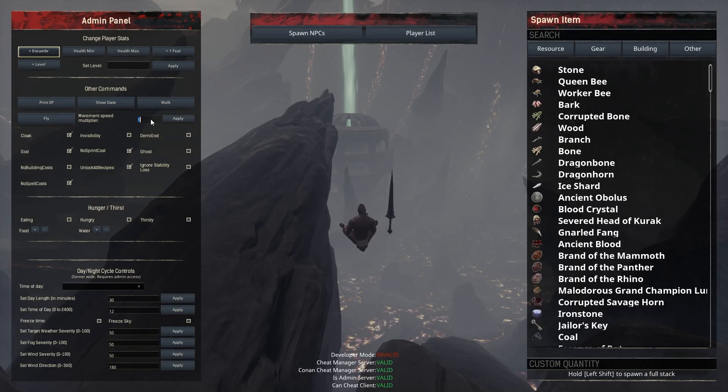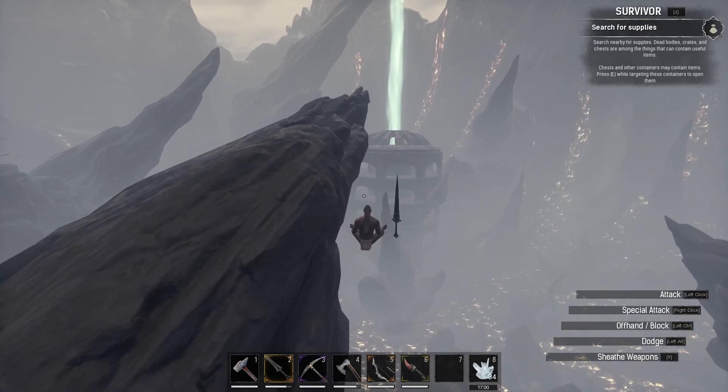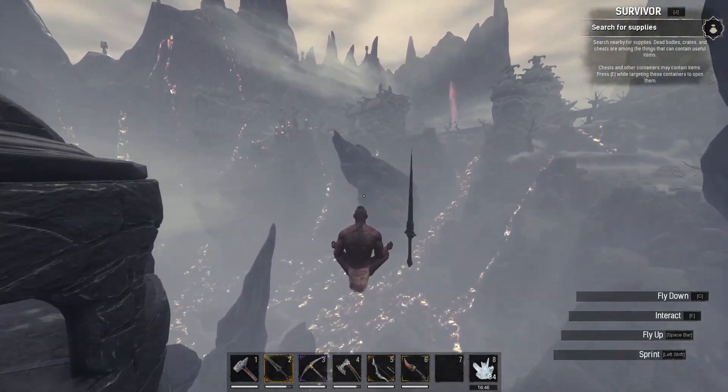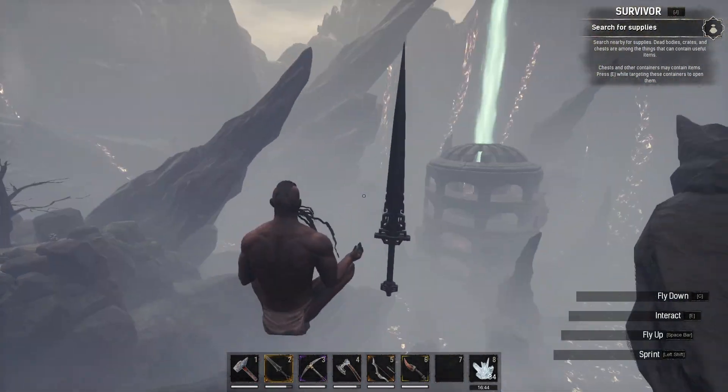Inside the Admin Panel you can also change your movement speed multiplier. I'm going to set it to 20, and as you can see I can now go very fast since I've changed the movement speed. And that's how you change the server settings in Conan Exiles.